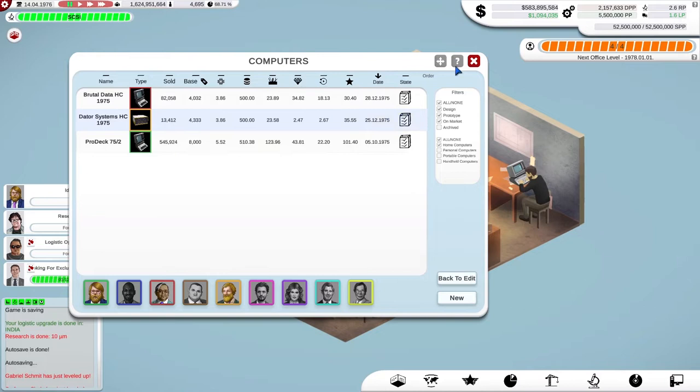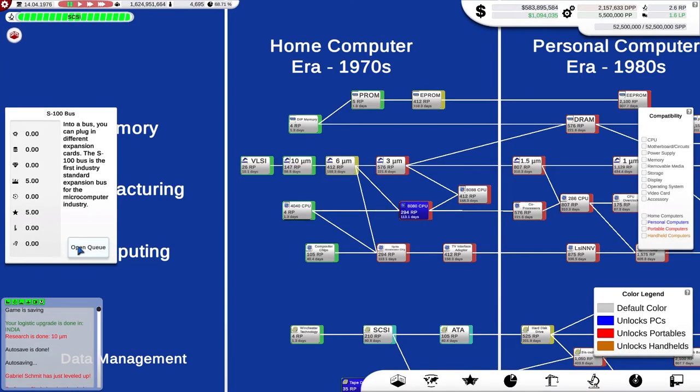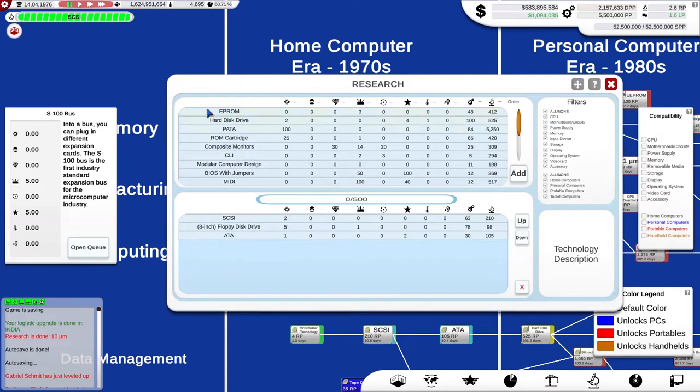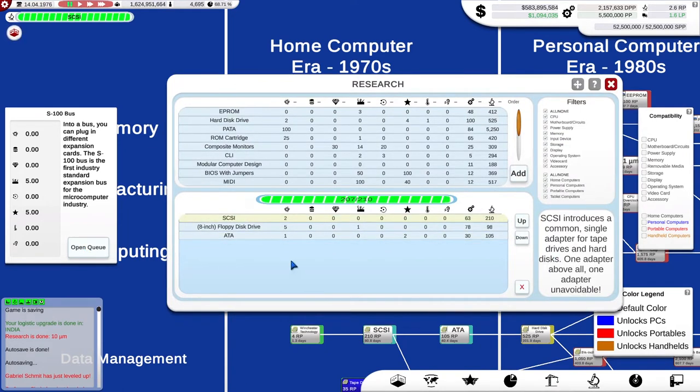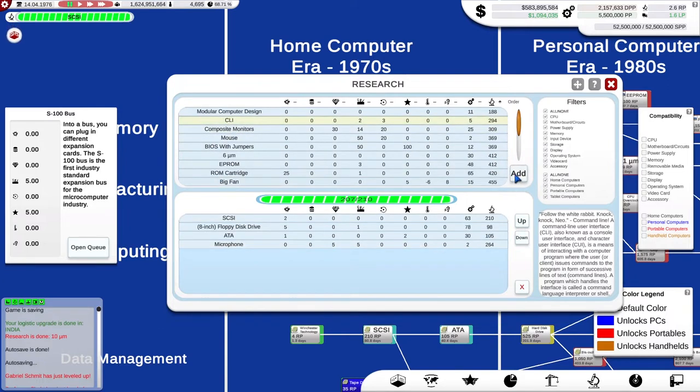I want quality. As we saw at the end of the last episode, my research is going at pace. We're about to collect the SCSI research — that'll be done within a day. I've got 2.6 research points per day. We'll wait for the 8-inch floppy disk to arrive, then I'll add that to my next computer. I'll also add these now, just in case my research gets carried away with me.